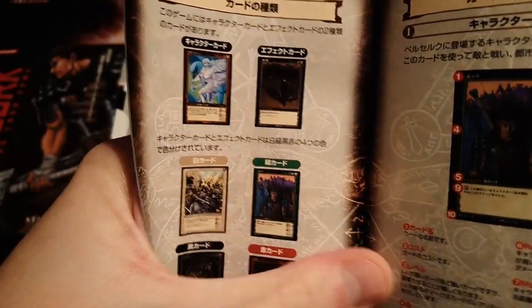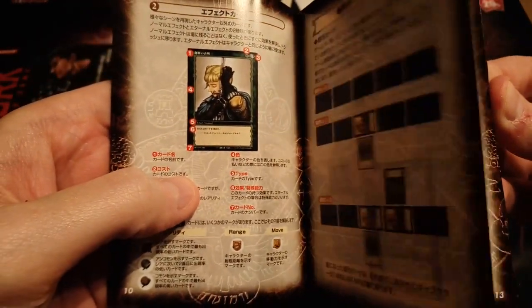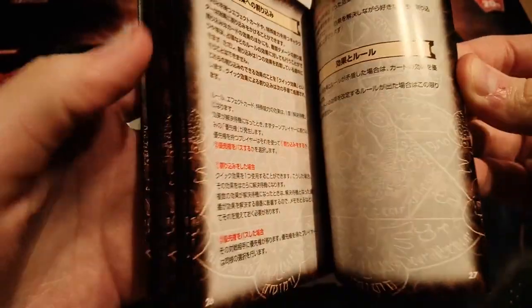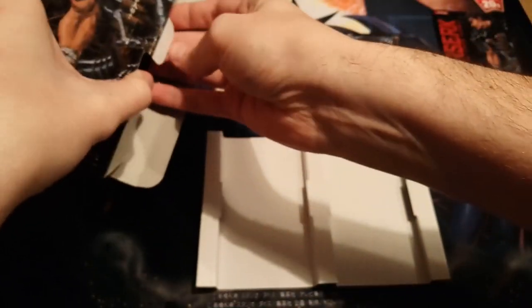I might actually take some time and look into the rule book. There's a little spoiler of what's in the deck — this beautiful Griffith and Griffin card. This is by Konami as well, so the rule book kind of looks similar to a Yu-Gi-Oh rule book. That's the rule book, and I think we're getting to the art card so I'm gonna keep that upside down so I won't spoil it.